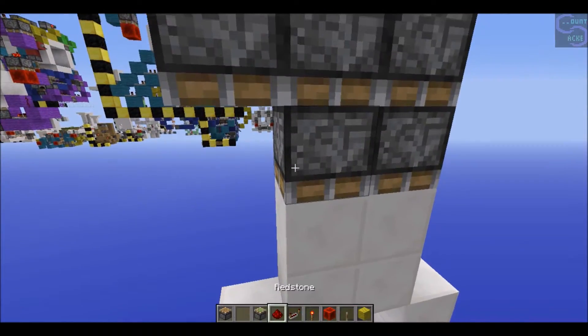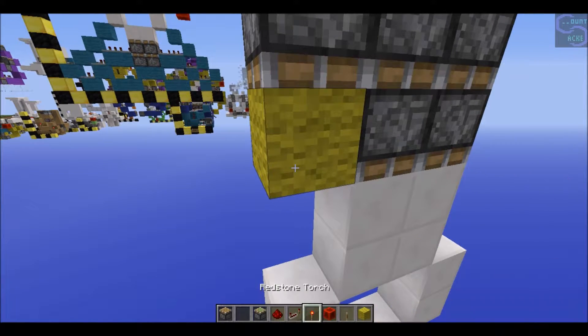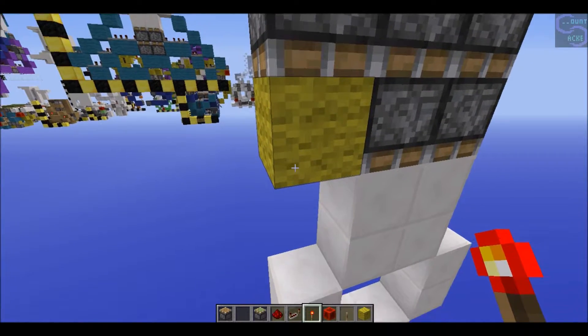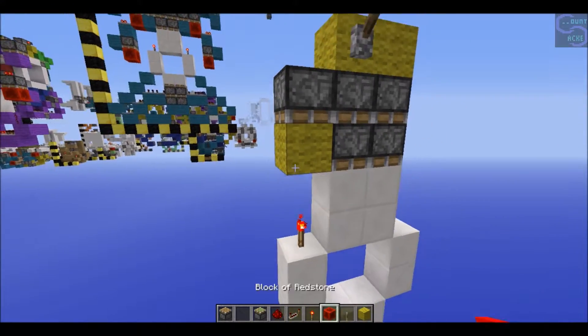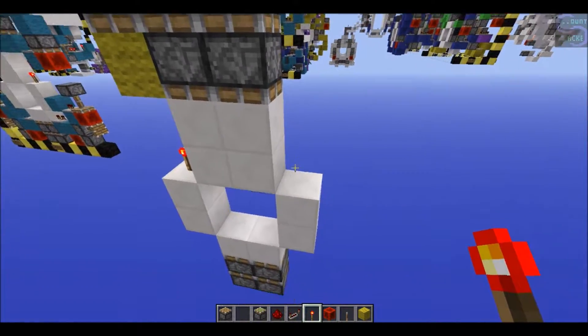Oh, this is going to be your input, by the way. And here you place a normal block - it has to be a solid block - like so. I kind of don't remember how to build this too well.